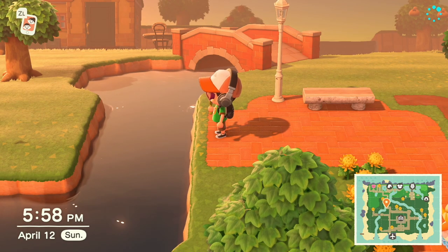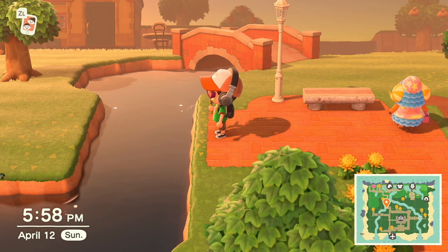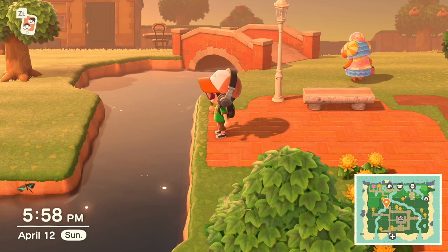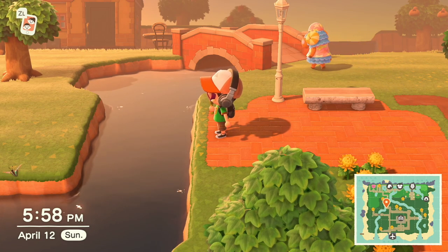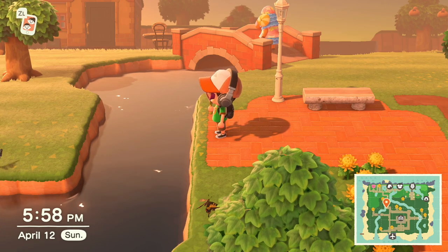I had this area set up where I'm going to destroy the bridge up top and install a bridge here. But in the meantime, we can build our own bridges. I thought about it — why am I spending all this money with Nook and waiting when I could just come in and build a bridge myself? There are a couple of steps you need to do, and first and foremost you need to be able to terraform.